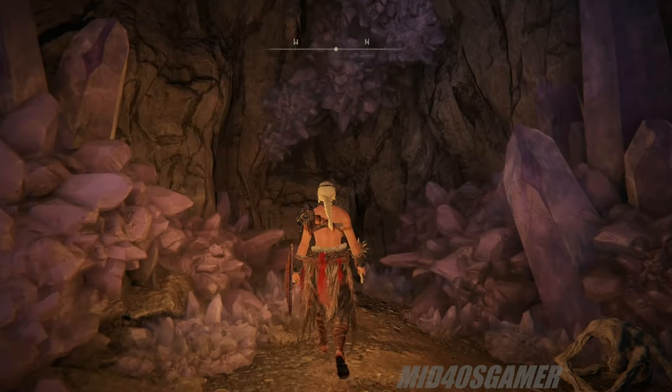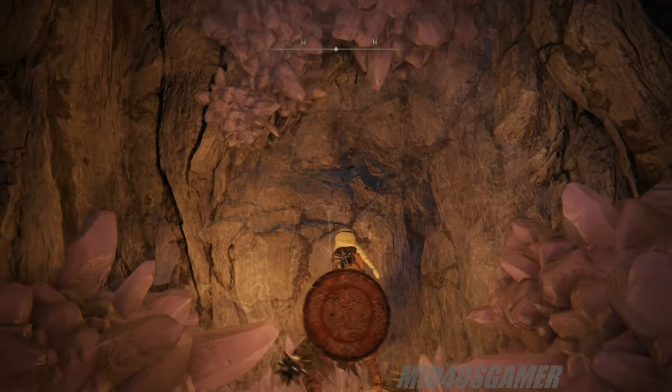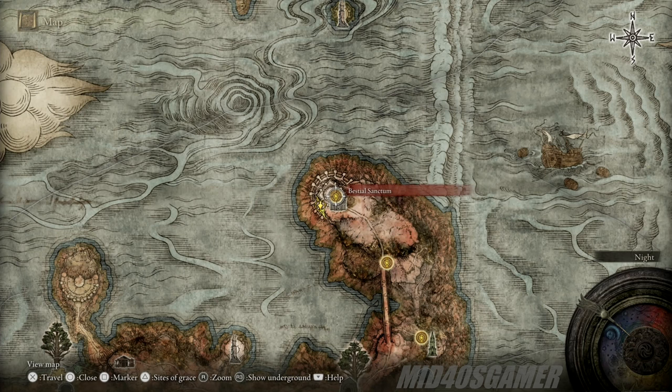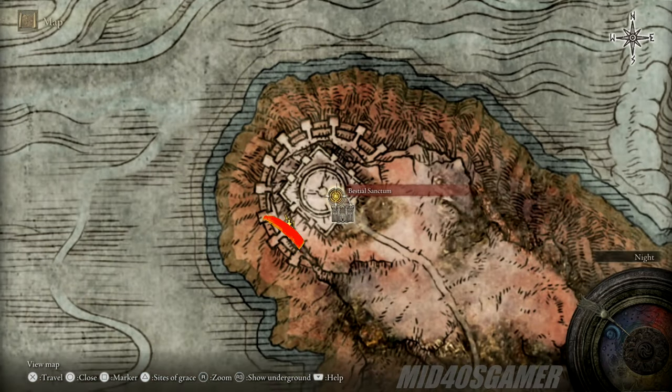So let's get ready to track down some unsolved mysteries, tell Melina don't have a good day — have a great day — and get after it. Our story begins in Caelid, and as you can see from the map footage, we'll be starting out at the Bestial Sanctum, where one of the most obscure secret areas can be found close by.